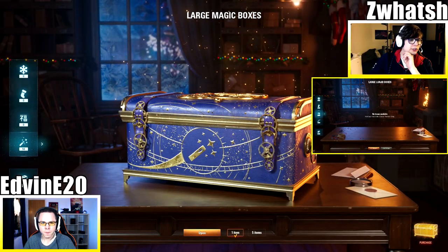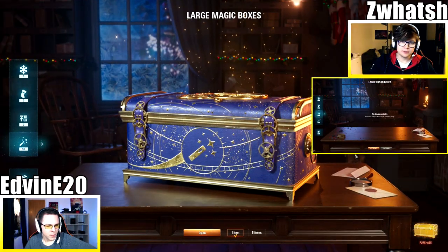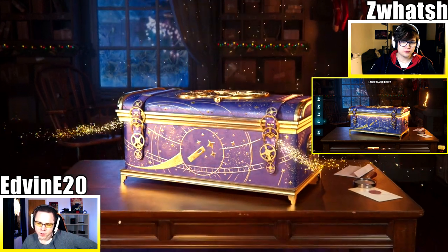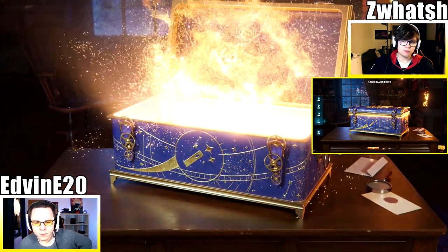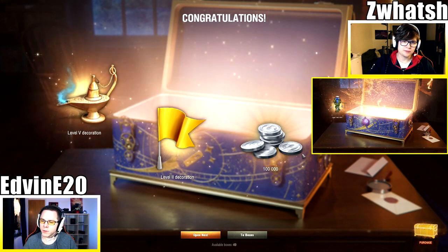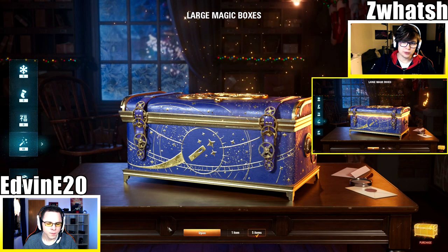We took a small break and looked at the website. Edwin is missing the Bourrasque and the T78, and Swatch is just missing the Gsor. We have all the styles. Let's open the first of the large magic boxes — a single box. I got a premium day. Nothing fancy. Let's keep going with five.